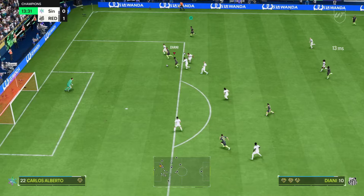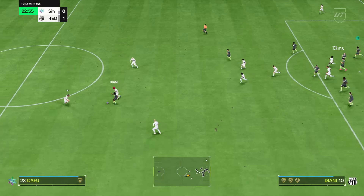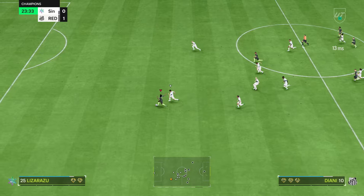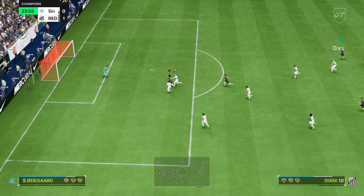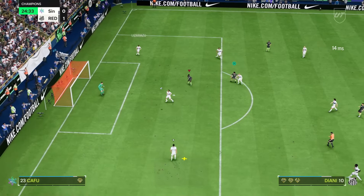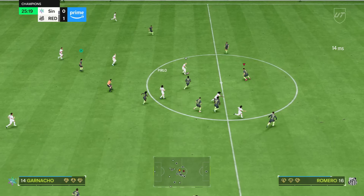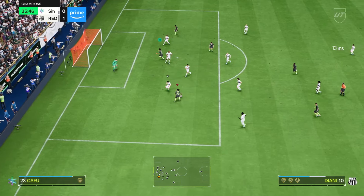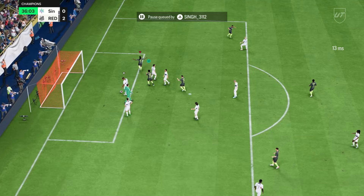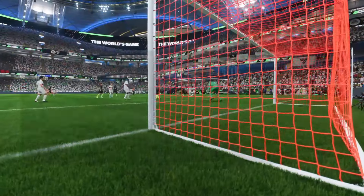Diyani, good positioning again. Very nice Trivela attempt - keeper got a good saving animation there, unlucky. Diyani on the counter, absolutely skinned him. L1 stop into the stepovers - look at the pace on this Diyani card. She gets in front and let's finesse it far post. She has some slow shooting animations - I don't know if that's her or the gameplay, but it's just taking forever. Elastico into the Napo shot. Green-timed. Very, very nice goal indeed.